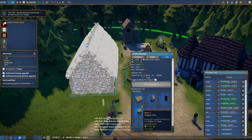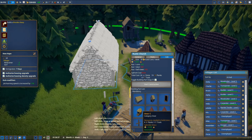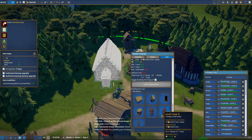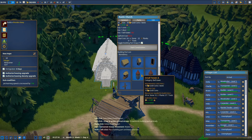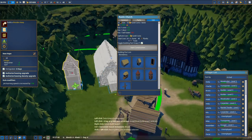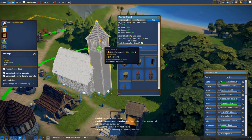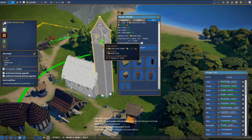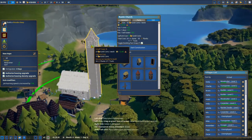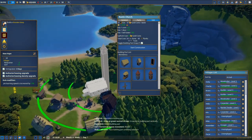We're gonna place the church right in here - we're gonna have an additional person. The people are arriving really fast. This costs planks - we have plenty of planks so we don't have to worry much. We can also add a small tower - just stone, planks, and tools. We can make the tower bigger by just dragging the option - the higher it gets the more it costs. It's gonna be 50 planks but it's gonna be a super huge tower - everybody will be able to see it from a distance.